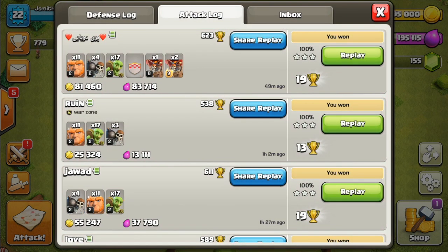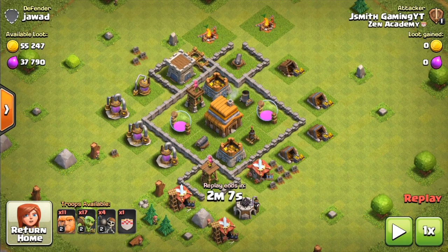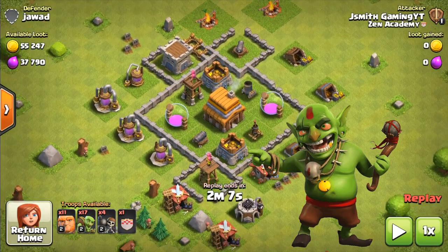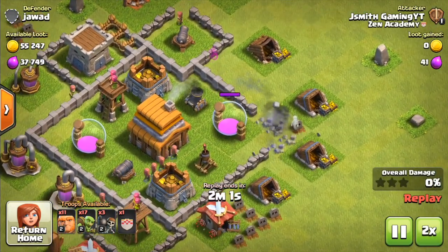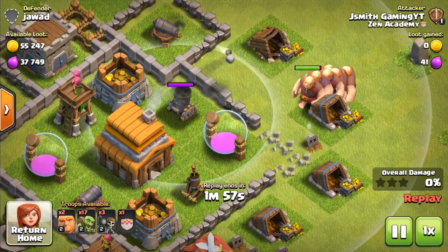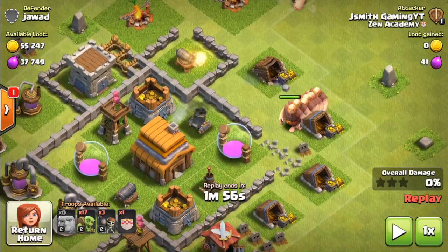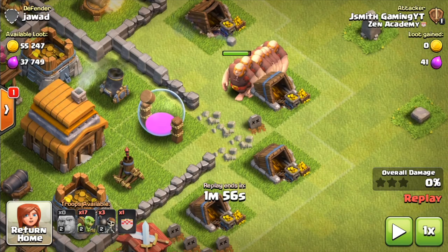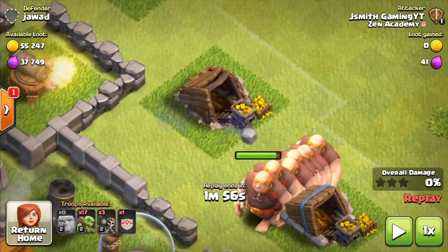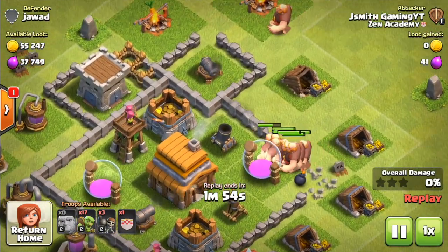Let's go ahead and break down attack number two. So for replay number two, the last replay we will be covering before the live attacks, I'm going to be focusing more on the goblin side of things and really just explaining how they work and the main benefits. I'm going to be breaking in with the wall breaker, creating an entrance to try to get to this mortar tower as soon as possible. I put the Giants a little bit closer to this side so that way they would redirect to the mortar, and I put a couple extra on the top cannon just because it was exposed.